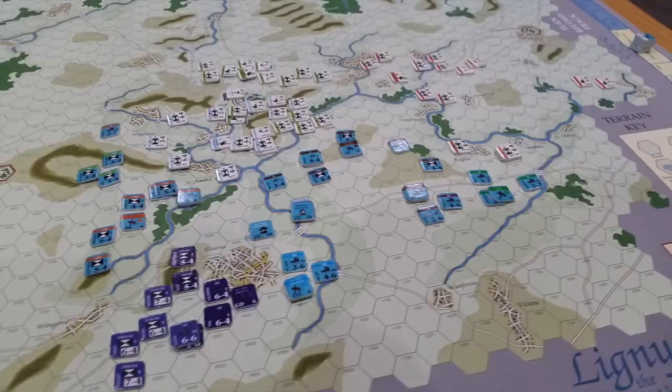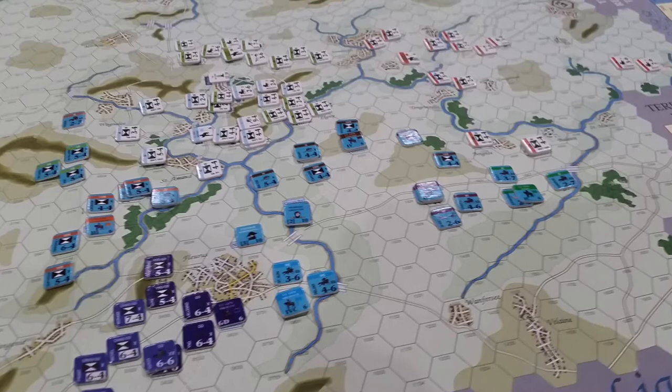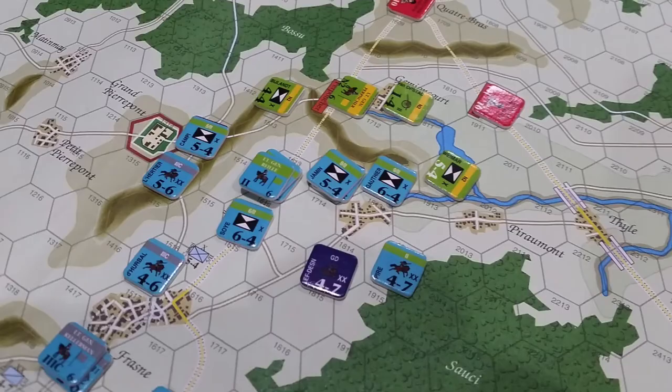On the 16th of June, this French army encounters Allied and Prussian resistance for the first time, and they encounter each other in the twin battles of Quatre Bras and Ligny.